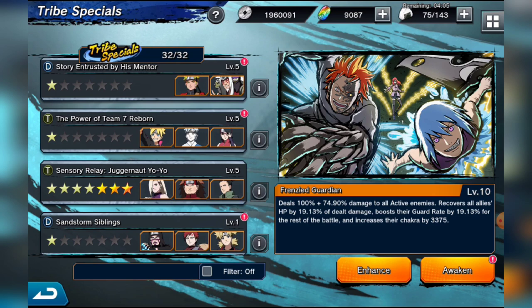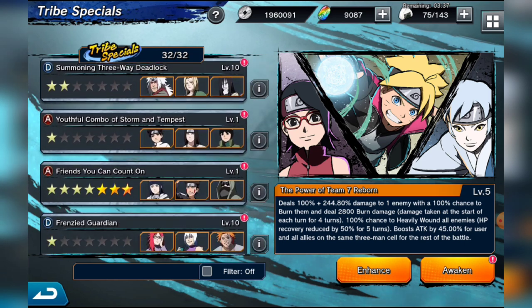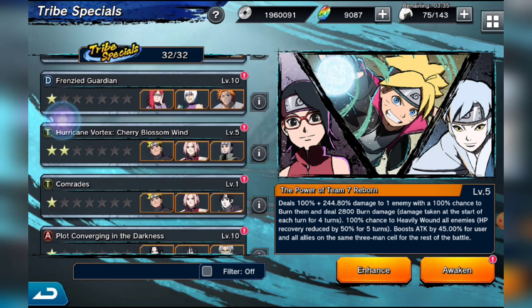For single-target three-man tribes, Team Seven Reborn is one of the best. The characters are decent and easy to get. It deals a ton of single-target damage, has a 100 percent chance to burn for four turns, a 100 percent chance to heavy wound all enemies for five turns, and boosts attack by 45 percent for users of the same three-man cell. It's a hard-hitting tribe and one of the best single-target options.